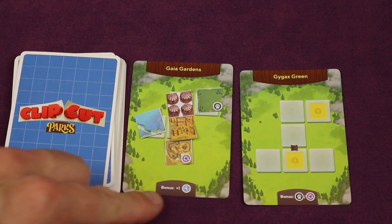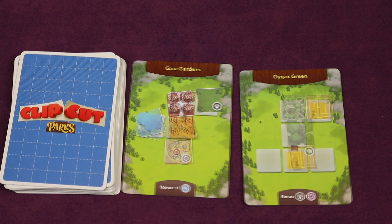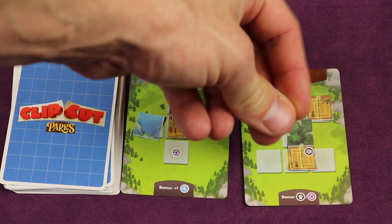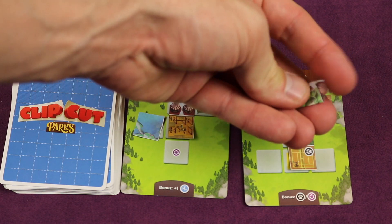Or they might get you some bonus clippings that you can possibly even add to one of your parks now. And you have to be careful because if you cut out a piece that can't be placed on any of your parks, you must crumple it up, which possibly will make you lose a tiebreaker at the end of the game.